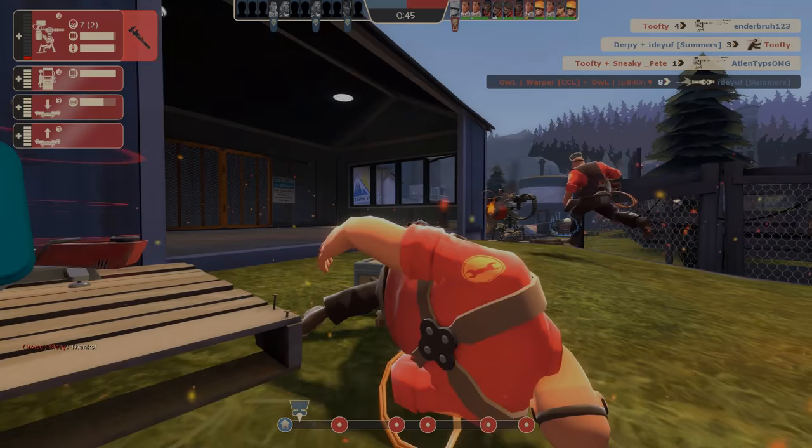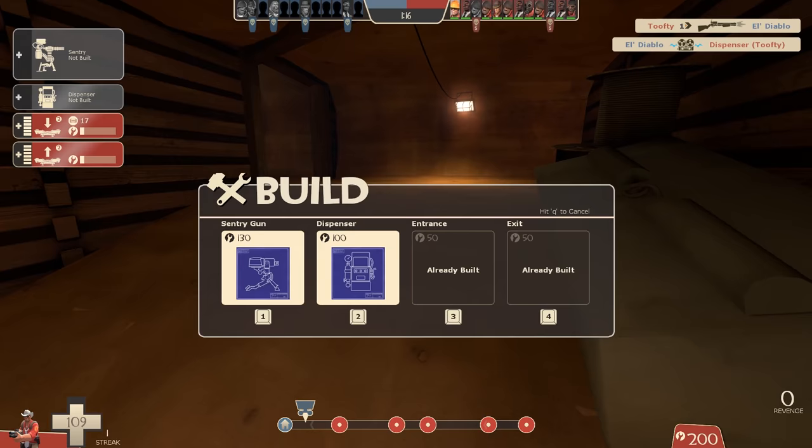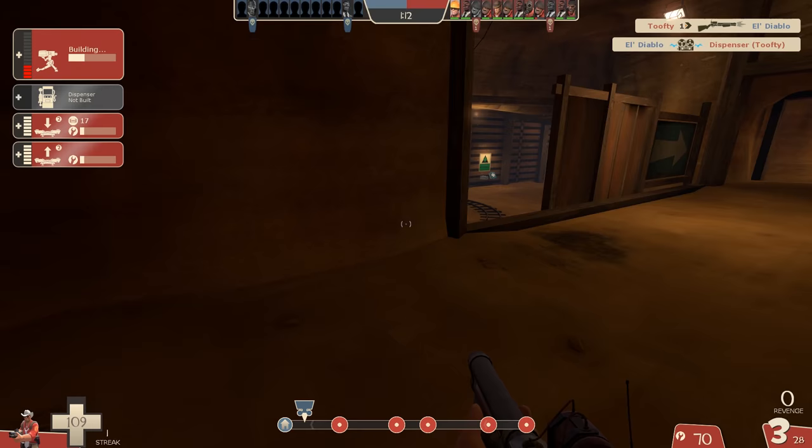Before looking at the next open area, let's take a quick look at this indoor area — it can be a really nice choke point. Although there's a flank route around the side, a lot of people don't use it and most of the team will try to come this way. The first spot is in the left corner here — pretty straightforward, just watch for any sneaky sight lines the enemy has. The second spot is a little further back, just by this pillar. The first one is probably preferable, but this is a fun alternative that gives you a bit more time to set up.